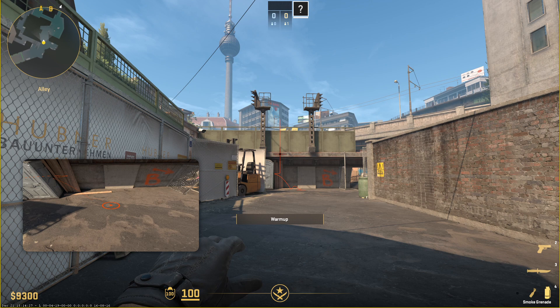You're going to walk forward, and when your crosshair — the middle of it — reaches the end of the beam, you're going to jump throw.